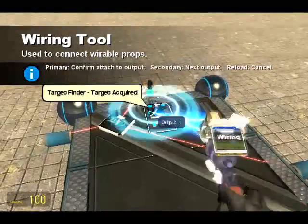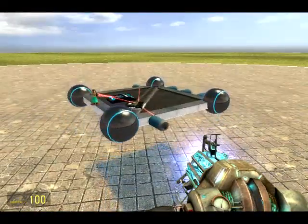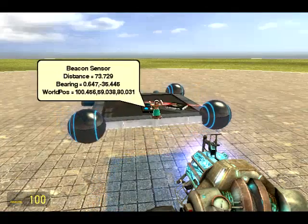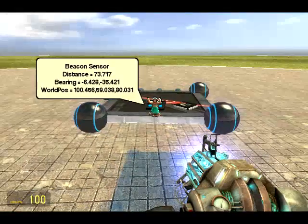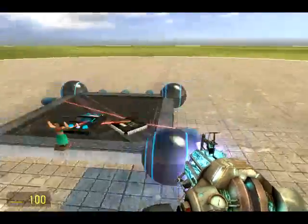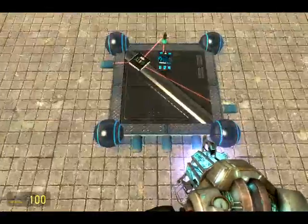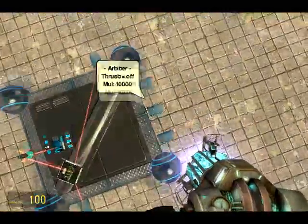The target is obviously the target finder. So now if I was to unfreeze this, it should slowly turn to me. It's a bit jostly — it's not the most precise of things, I'll admit. But it works. So next we're going to want the thrusters to be firing, but we don't want the thrusters to be firing all the time.